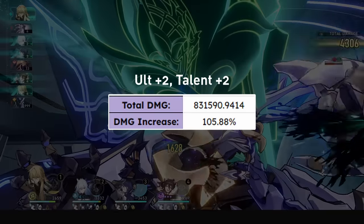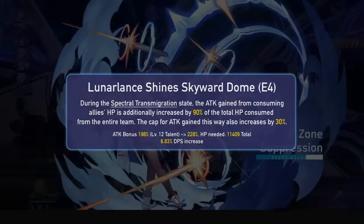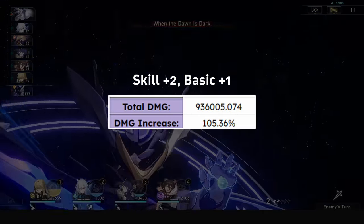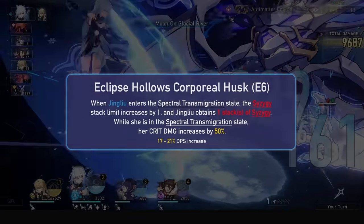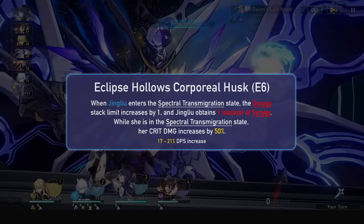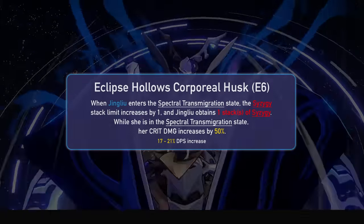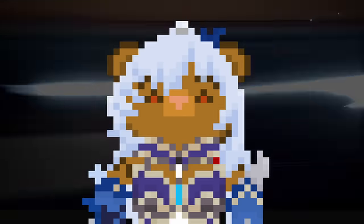Her E4 will increase the attack cap again by 30% of her base attack, now letting her buff herself by 228% attack, which is pretty ridiculous for a DPS — 7% more DPS overall. Her E5 buffs her skill for a 5% DPS increase. Her E6 lets her obtain another stack of Syzygy when entering the spectral state, so she will have 3 when she first enters, and the cap increases to 4. This means she can have 3 enhanced skills every state, or 4 if you use your ultimate correctly. With Tingyun or kills you can get even more — it's a 17-21% DPS increase. For Eidolons, I'd suggest going for E1 or E6; in between they're all just nice but nothing special.